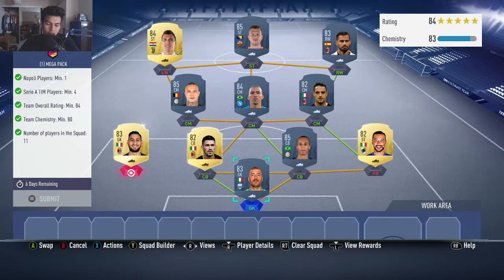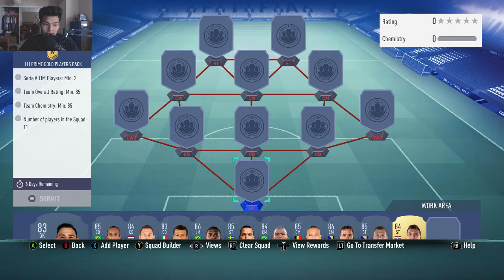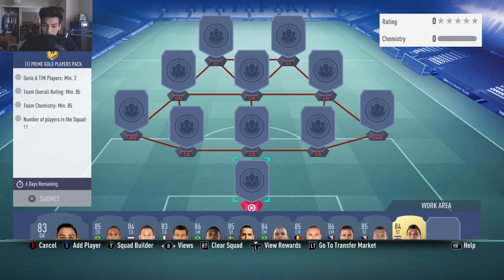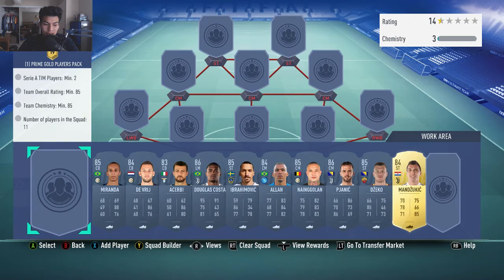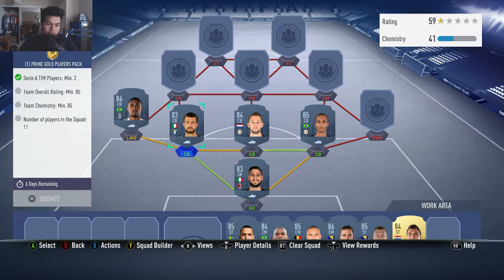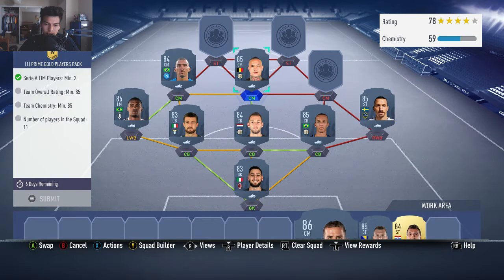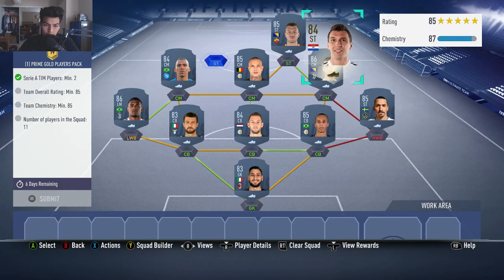Next up we go for the Serie A squad, which is a bit more expensive — 85-rated with two Serie A players and 85 chemistry, which kind of forces you to go full Serie A. We start off with Donnarumma in net, with Miranda and De Sciglio at center back and Acerbi at left center back. Eber at right wing back. Allan at left center mid, Imbongo and Pjanic as other center mids. Our two strikers are Edin Dzeko at right striker and Mario Mandzukic at left striker. This gets the CAM and the rating, one above the threshold if you don't have loyalty.